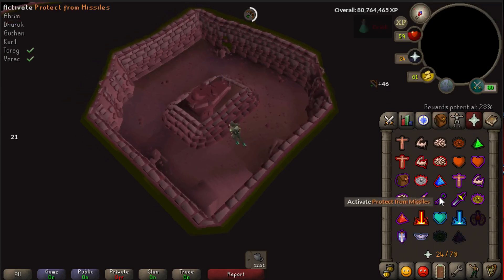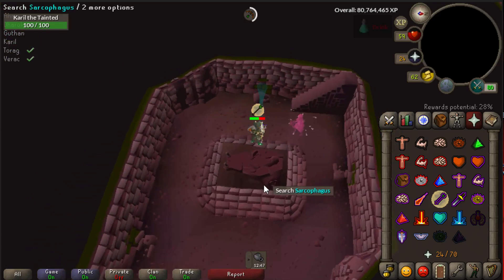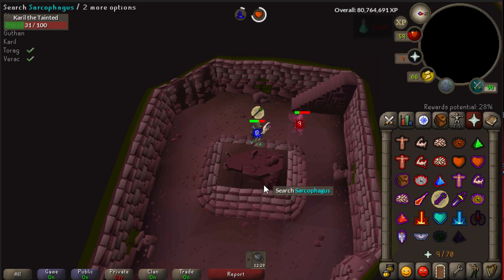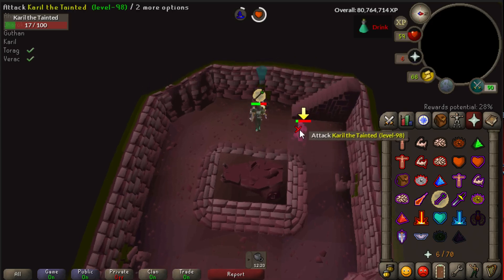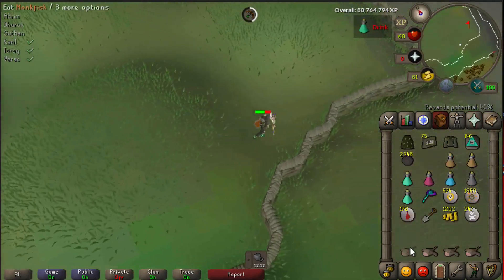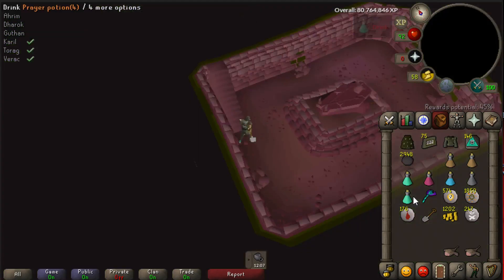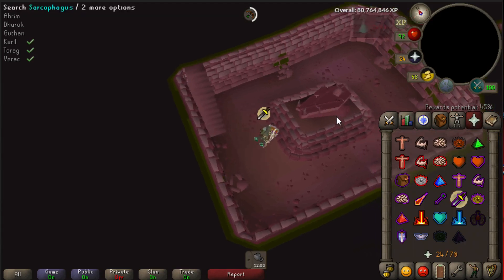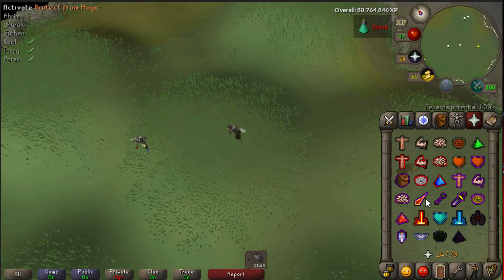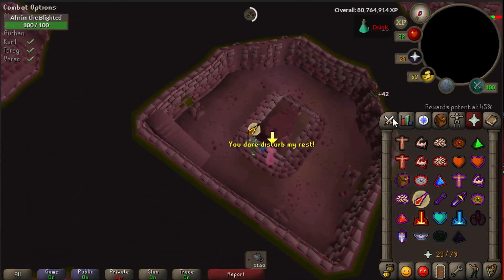Right now we are at 28% reward potential. We just got another 12% from killing Torag, so now we're going to kill Karil and we're still at 28%. One important thing: if you are going AFK for a couple of minutes and want to get reward potential from your cannon in the meantime, be sure to have the reward potential text on your screen — even if it's at 0%. If the reward potential is not on your screen, there's a chance you won't receive any percent progress even when monsters are being killed. We killed Karil and we are now at 38% reward potential, then received another 10% from our cannon, bringing us to 45%. Also, when your sound is on in Old School RuneScape, you'll hear when your cannon is attacking monsters and when they die, and you'll see your reward potential go up by a couple of percent.